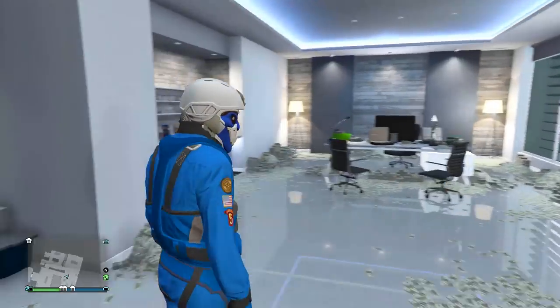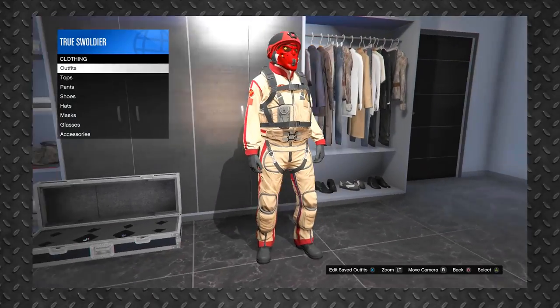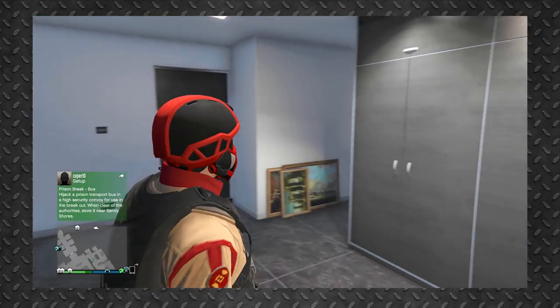At this point your natural instinct would be to go to your wardrobe and save it, but that won't work. If you try to save it in your personal wardrobe the mask will disappear. You must leave your apartment and head to any clothing store located on the map.